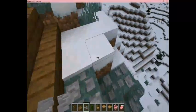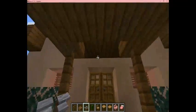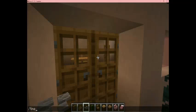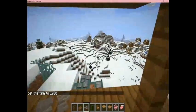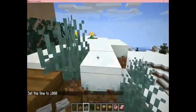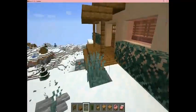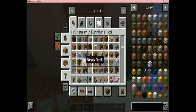The mod pack I'm using is Claw by Mr. Crayfish. It's going pretty dark so let's get that sorted. This is the main mod I've been using — it's the Furniture Mod by Mr. Crayfish.